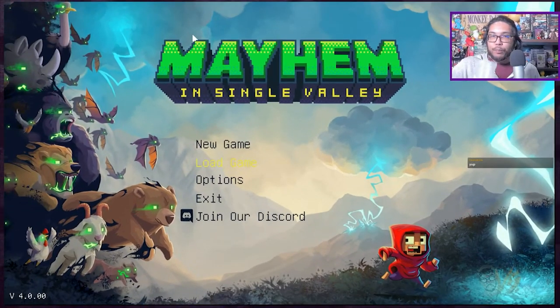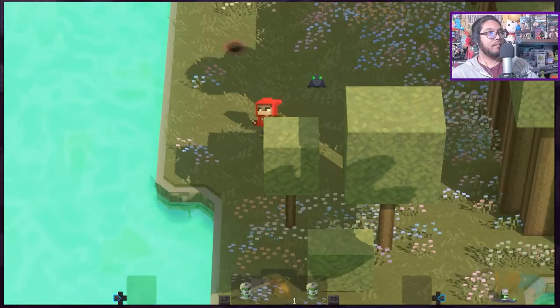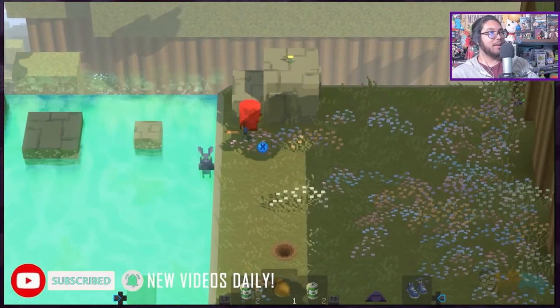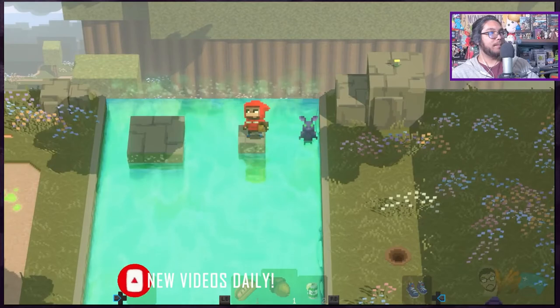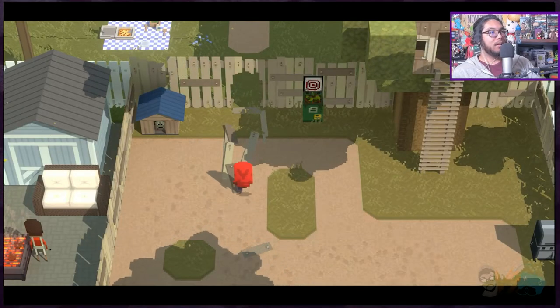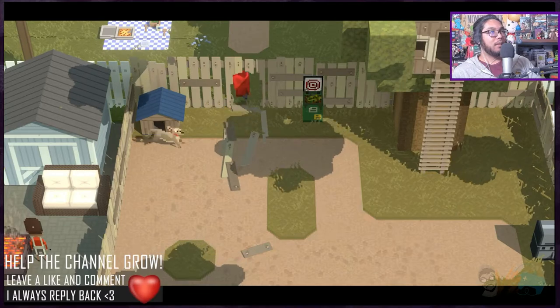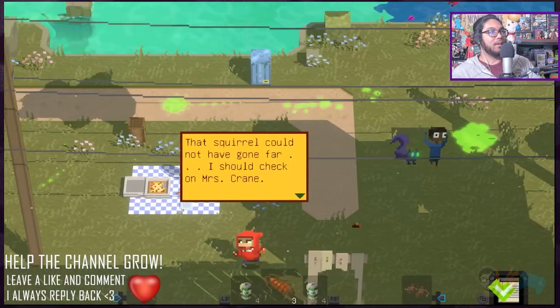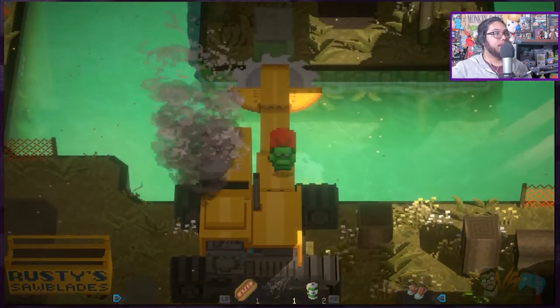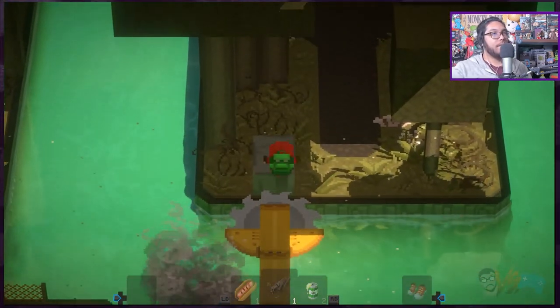This is a fast-paced, puzzle-loaded action-adventure. Save the world all while dealing with housework, zombies, and radioactive animals who want to eat your face. We'll be discussing what the game is, deep diving into some features and mechanics, and my overall thoughts on if I recommend it or not. Mayhem in Single Valley goes for $14.99 US and will be available on Steam and the Epic Games Store.